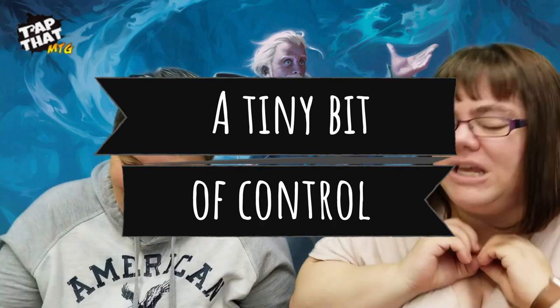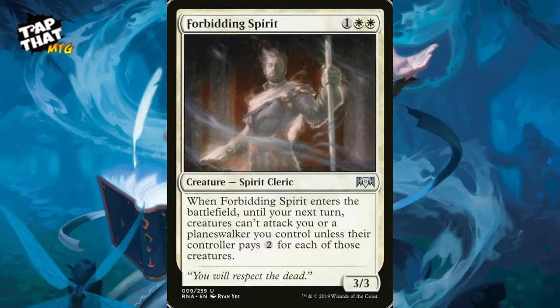Moving to the control section — intro to control for beginners. Forbidding Spirit costs one and two white. When it enters the battlefield, until your next turn creatures can't attack you or planeswalkers you control unless their controller pays two for each of those creatures. With your commander bouncing this back to your hand repeatedly, you just keep taxing them — they will hate you, but this is control light.